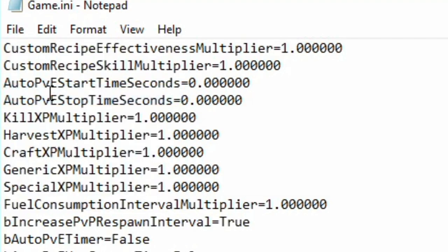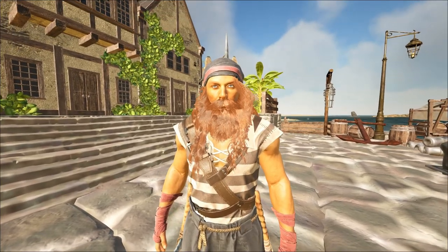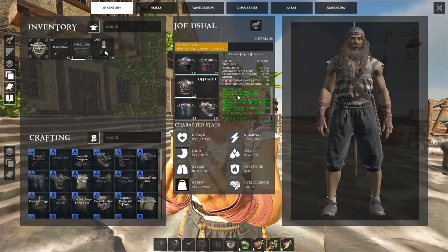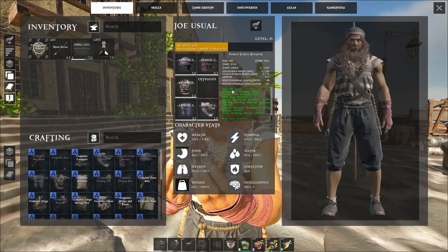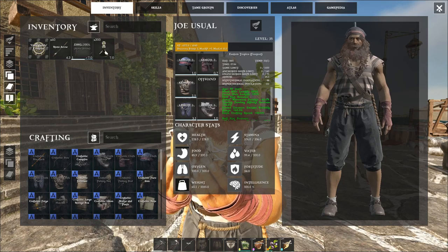After you've done that, go into your inventory. You're going to see that it says you're age 58 years old, which is really strange.